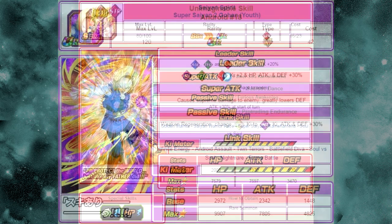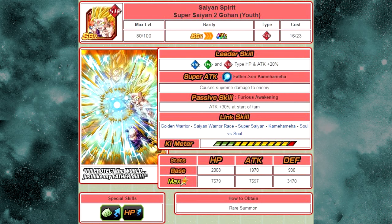Now for the one we've all been waiting for — Sane Spirits Super Saiyan 2 Gohan Youth. His original leader skill was Agility, Technique, and Strength type HP and attack plus 20%. His super attack was Father-Son Kamehameha — causes supreme damage. Passive skill, Furious Awakening, attack plus 30% at start of turn. Max stats are HP 7579, attack 7597, and defense 3470. He requires only 35 medals to Dokkan awaken, and he is worth it — he's the number one card to Dokkan awaken from this event, even over Cell.